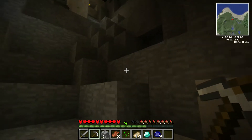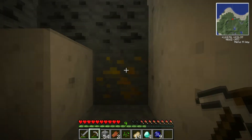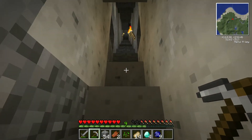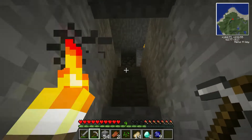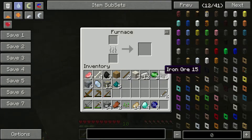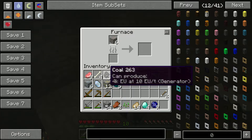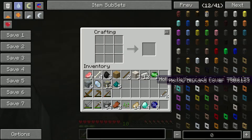I can hear you, zombie - I don't want to know where you are, mate. Thank you but no thank you. Still hacking it down outside. So what have we got here? We've got some iron. Let's put the other iron in the furnace and make a chest.